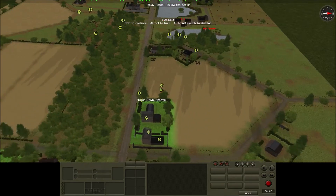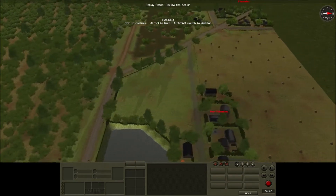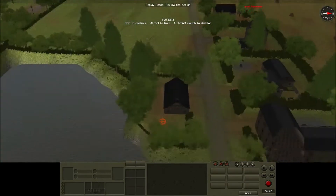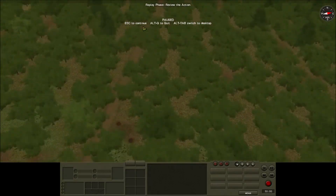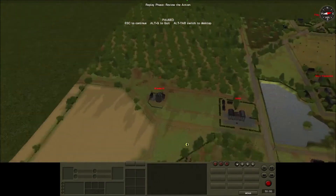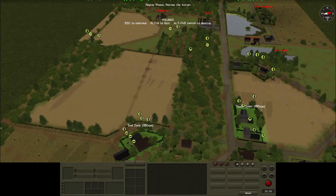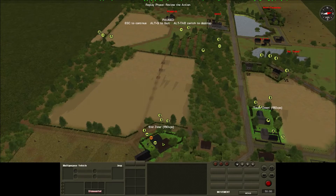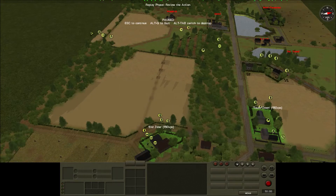So this objective touchdown is where my reserve squad is, as well as the company HQ and the medium mortar. I do have target reference points again, which I put here, because this was one of the areas they used last time, and over here because that's where they usually exit the forest. I also got a bunch of ammo jeeps, which I used to resupply my squads immediately, and the drivers are holding this end zone.